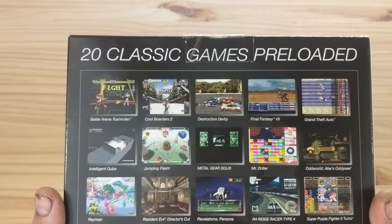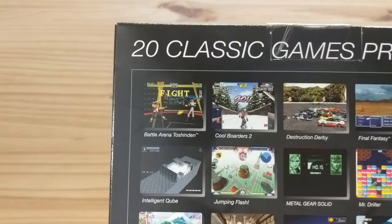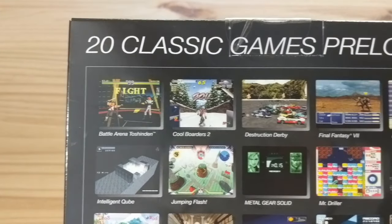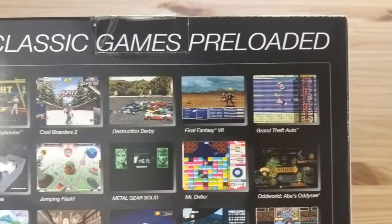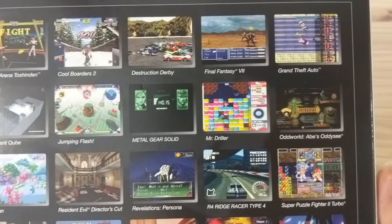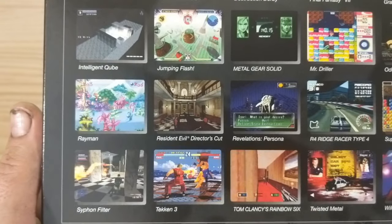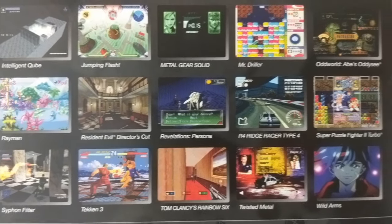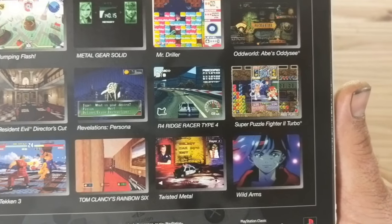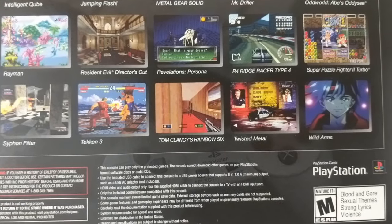Games: we've got 20 classic games preloaded. Most of these have issues. We've got Battle Arena Toshinden, Cool Boarders 2, Destruction Derby, Final Fantasy 7, Grand Theft Auto, Intelligent Cube, Jumping Flash, Metal Gear Solid, Mr. Driller, Oddworld Abe's Odyssey, Rayman, Resident Evil Director's Cut, Revelations Persona, R4 Ridge Racer Type 4, Super Puzzle Fighter 2 Turbo, Syphon Filter, Tekken 3, Tom Clancy's Rainbow Six, Twisted Metal, and Wild Arms.